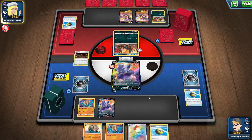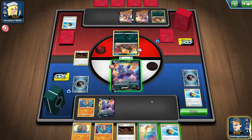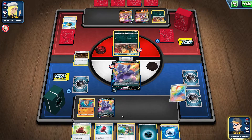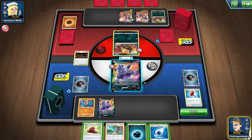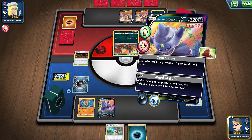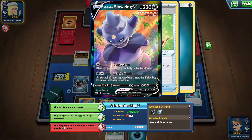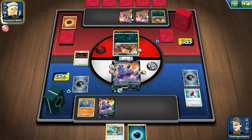They send me a Broken Heart. They are thinking what to do — they cannot retreat, so they just attach an Energy from their hand. And I Marnie them. I get a Cape of Toughness and Weakness Guard Energy and I can attach both of them. I go for Crushing Hammer, get heads, discard the Energy from the other Urshifu, attach my Weakness Guard and Cape of Toughness, and then go for World of Ruin. They can neither retreat nor switch. What they'd need is Bird Keeper, which I don't think Single Strike Urshifu plays, and I have a retreat cost of 5.